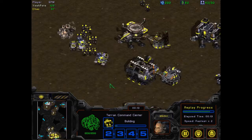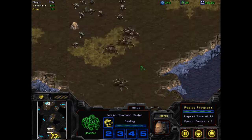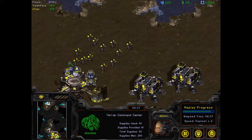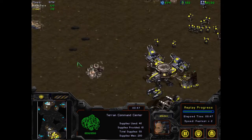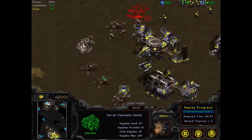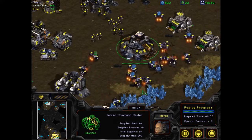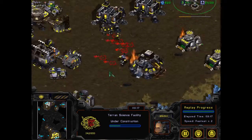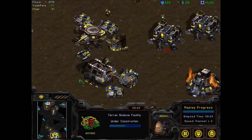Now I'm going to burrow — that's what you're hoping for when you get lurkers: that they have no detection. I send in my zerglings as a distraction, move my lurkers in by his minerals, burrow, and he is done. He's done — he's probably going to leave. And that's what you do against Terran.